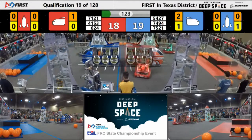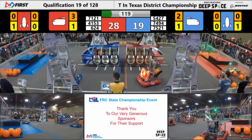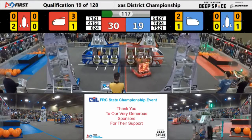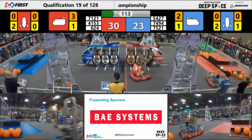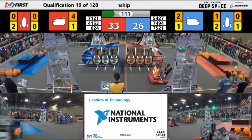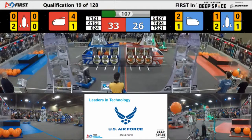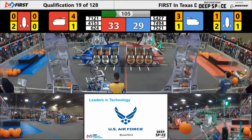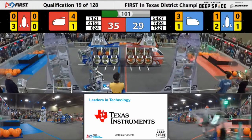Cargo in blue, cargo immediately answered by red. 7121 putting a cargo in the cargo ship, and in. 7521 putting cargo in the rocket. Blue also putting unanswered cargo in their cargo ship. Kryptonite has — looks like — three hatch panels on their red rocket.